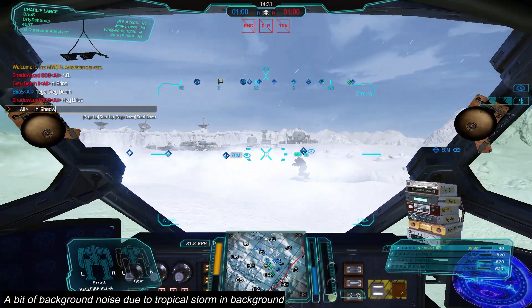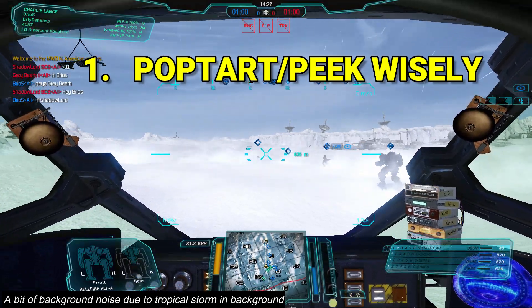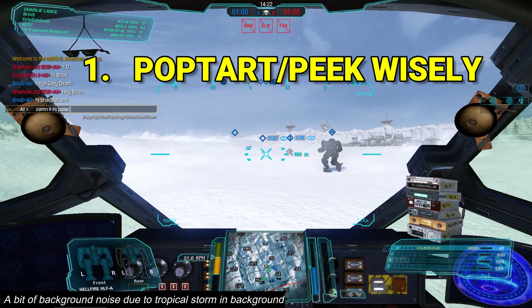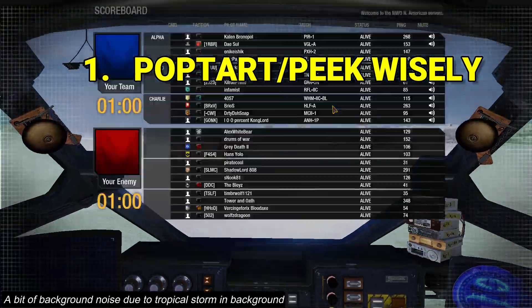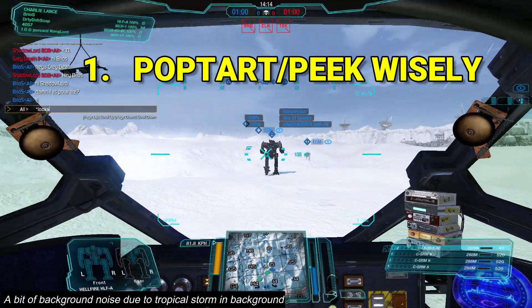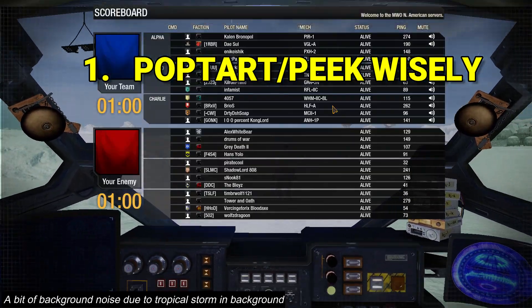So first we have rule number one: pop tart and peek wisely. This is the rule that most people break and this is the downfall of many players, because most of them rush to the major engagement areas like India 9 and try to peek over the top — whether it's an LRM boat or a ballistic laser build. They don't realize that as you peek over the top against a white hill, you are pretty obvious and will draw lots of fire.